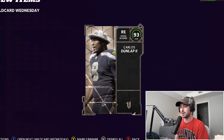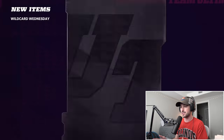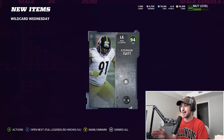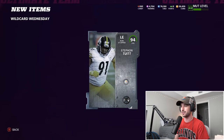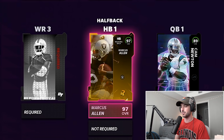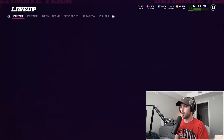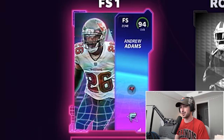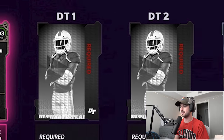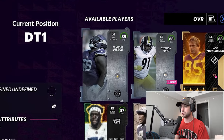Carlos Dunlap — we already have a right end but this might be a better one. I think this is better than Christmas presents because the rewards and cards are usually a lot better, and I went all out for this. We get a 94 left end Stefan. Cam Newton is officially our quarterback for now, Marcus Allen at halfback, Cadarius Tony at wide receiver one, Andrew Adams at free safety, Carlos Dunlap at right end, Stefan at left end.